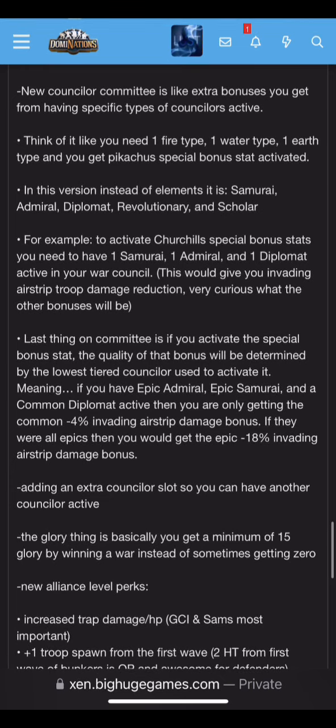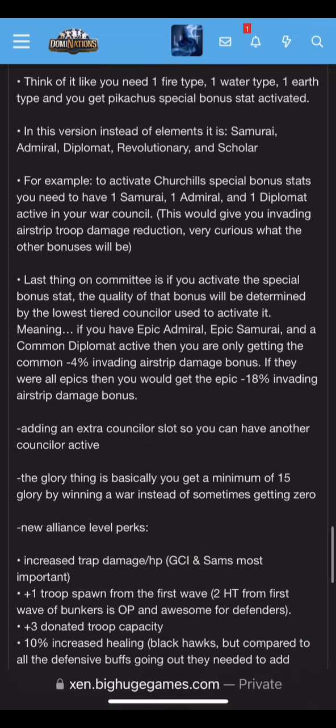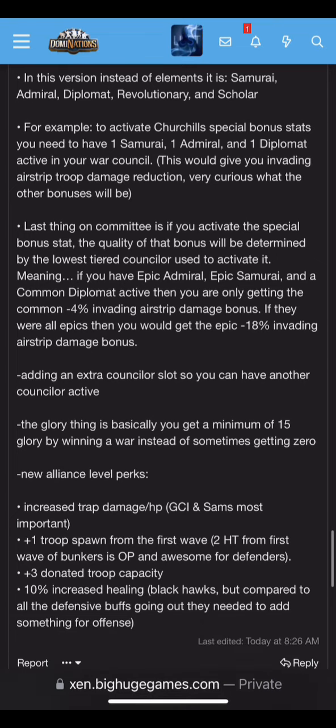The new Counselor Committee is like extra bonuses you get from having specific types of counselors activated together. Think of it like needing one fire type, one water type, one earth type to activate a special bonus stat. In this version, instead of elements, the types are Samurai, Admiral, Diplomat, Revolutionary, and Scholar.